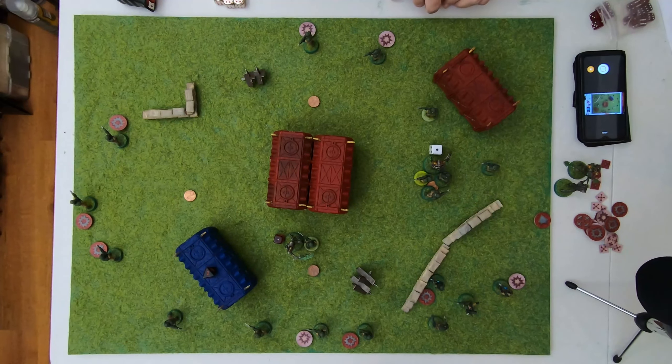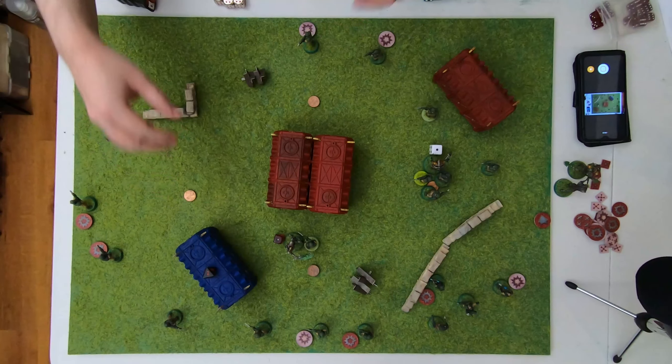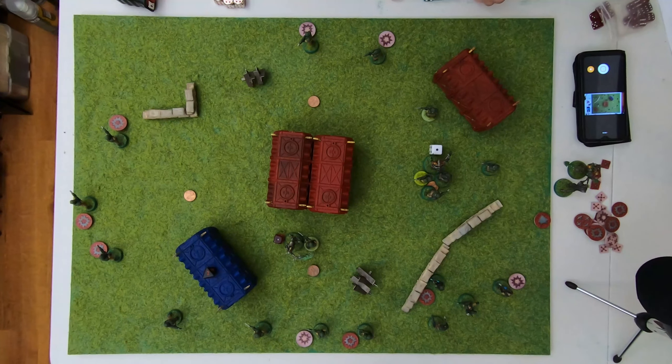They spend the command point to reroll the injury roll — got a five instead of a six, so dead. Success! They're actually doing short work of these necrons by spreading out. This is a tough list to beat — it's actually really strong because of how many models, especially going around the spots. They're in full control of the board. Victory points are by how many models each team takes out, plus objectives held at the end. If a team is broken they automatically win, so if they break the necrons they win.